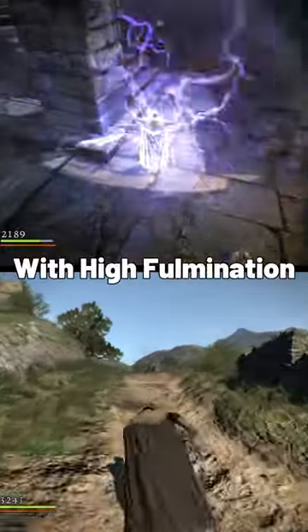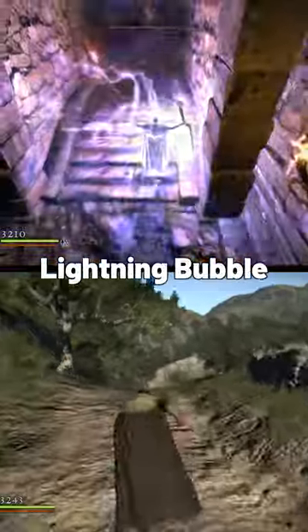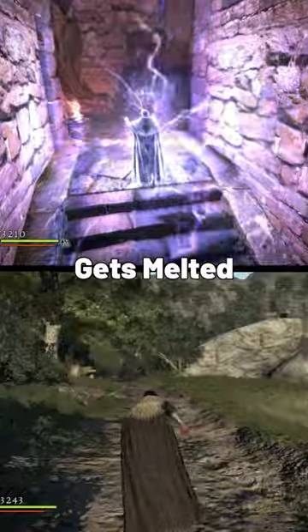I think I've fallen in love with High Fulmination. It's a skill from Sorcerer that summons a massive lightning bubble around you. Anything that comes even remotely near you gets melted.